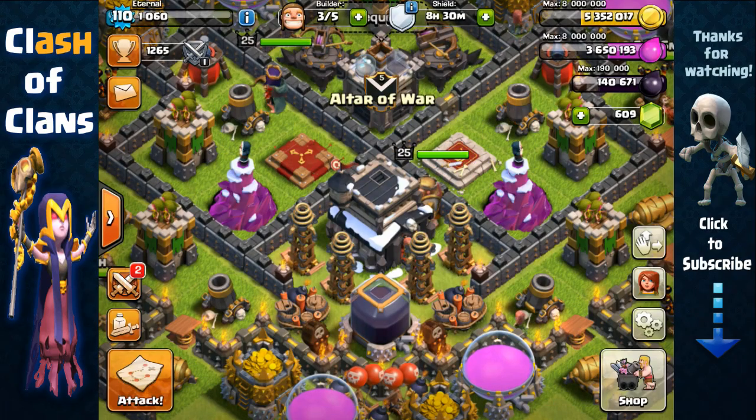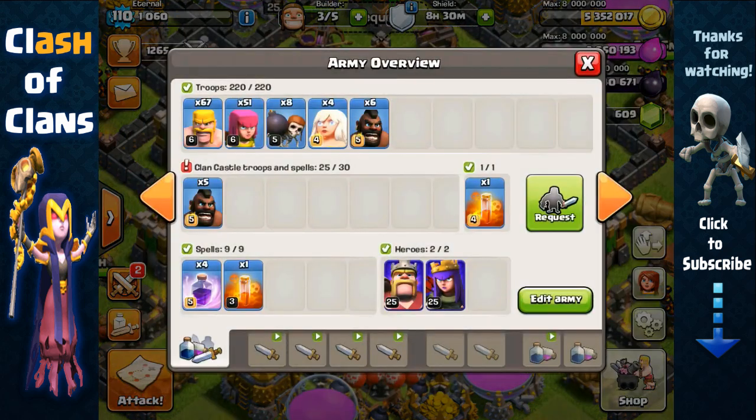Hey guys it's Sash and in this video I'm going to be doing some more super queen with hog barge attack for farming. One of the things I want to mention is the efficiency of this composition: it trains very quickly, it only takes around 28 minutes to get a full army without boost, while barge takes around 22 minutes without boost. So if you're boosting all four barracks you're gonna be able to get a full army instantly.